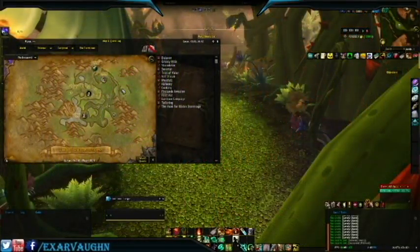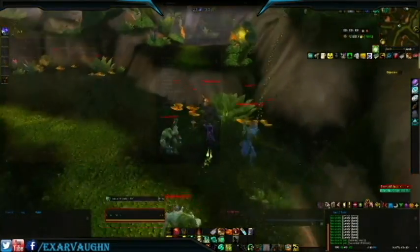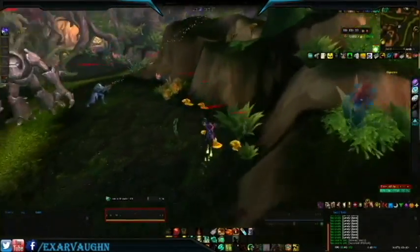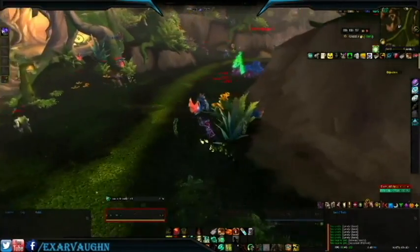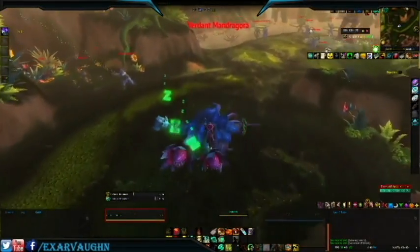You'll want to pull all the mobs from the first two bosses in two separate groups. Run all over and stomp on their little heads to get them to chase you, then drop the ox statue and start spamming your Rushing Jade Wind and keg bombs on them. Repeat on the other side group.